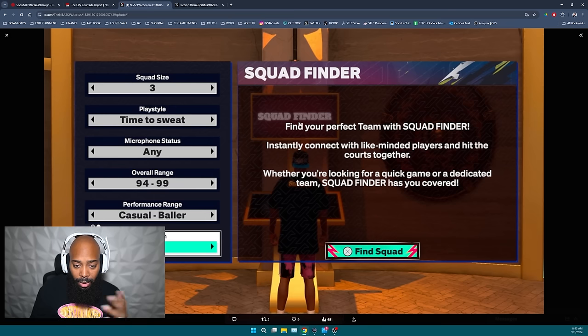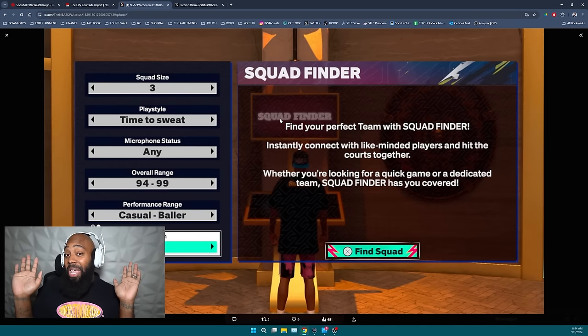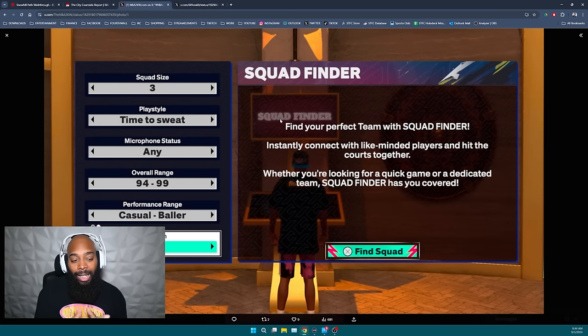Looking at the screenshot, you can choose your squad size — in this example it's three. The play style says 'Time to Sweat,' so this player is looking for comp teammates. Microphone status is set to 'any.' The overall range is 94 to 99 — obviously when NBA 2K25 launches you won't find many people at that overall on console. The performance range goes from Casual to Baller, and the Elite affiliation is shown — though honestly I'm going Rise, not Elite.